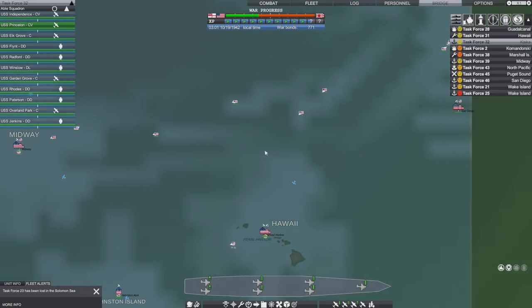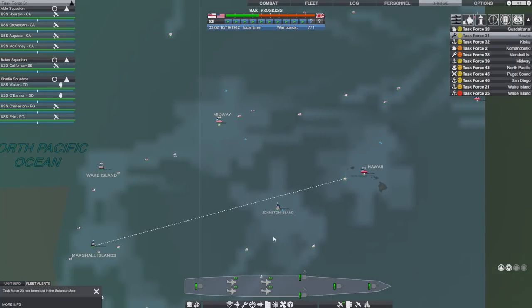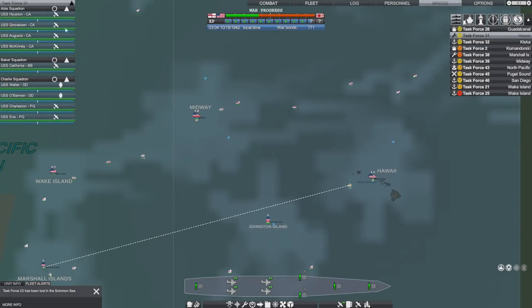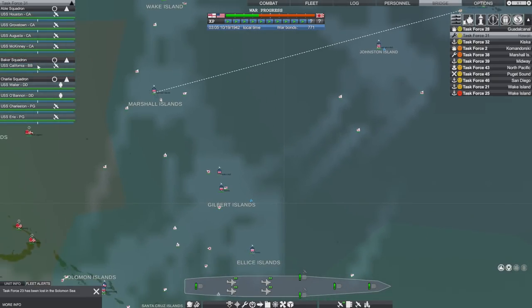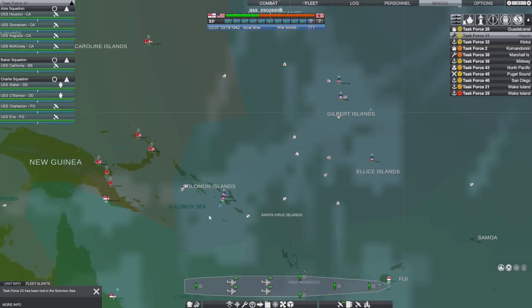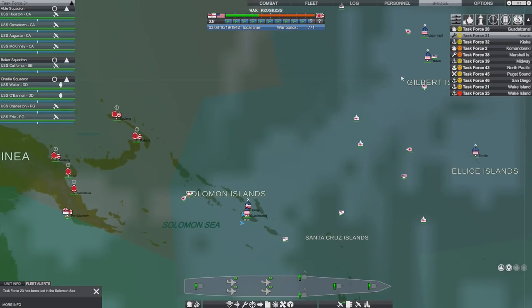There are loads of convoys. Task Force 31 is heading towards the Marshall Islands, made up of cruisers, a battleship, some destroyers and some gunboats which is pretty cool. So we've got some action down here and some action here - let's speed up time a little bit and see how this is going to pan out.